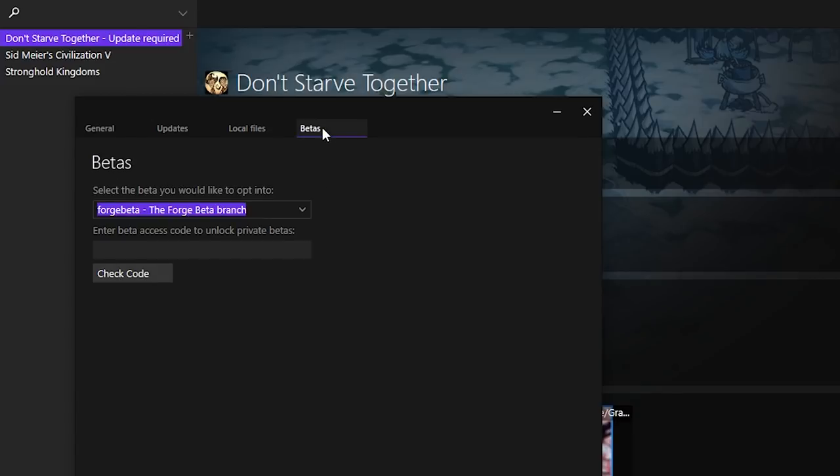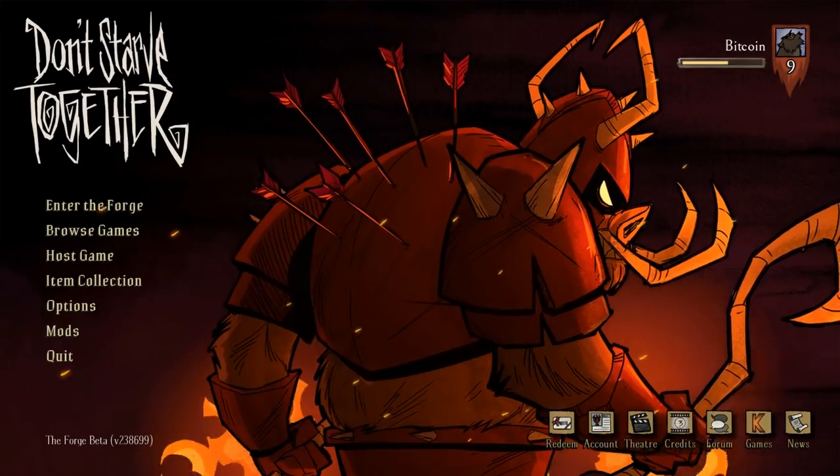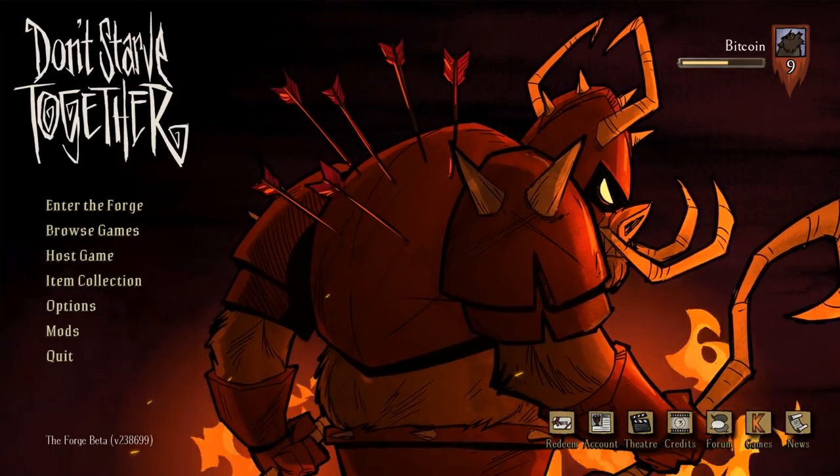In that beta menu, there will be a drop-down menu that will allow you to select between no beta — it's called opt-out — or The Forge. When you select The Forge, an update will download, and after about 200 megabytes of data and the update being applied, you'll now have access to this glorious new main menu for Don't Starve Together.